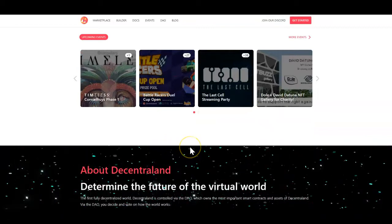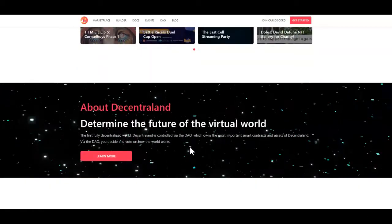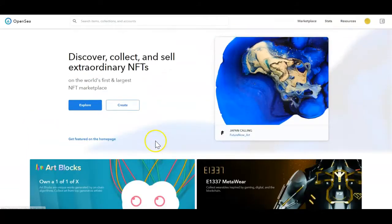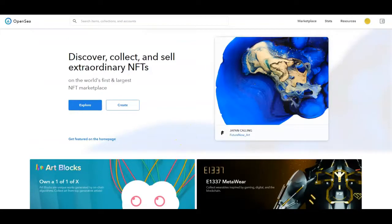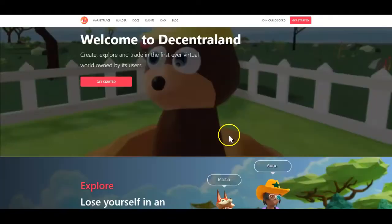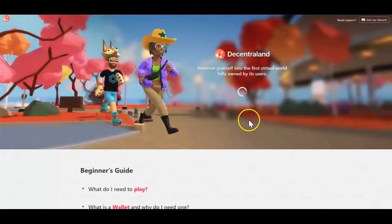You can showcase your artwork by uploading it on NFT platforms such as OpenSea. When using these platforms to upload your NFTs, MetaMask is actually required to help facilitate your transactions and make everything run smoothly.